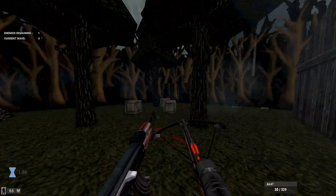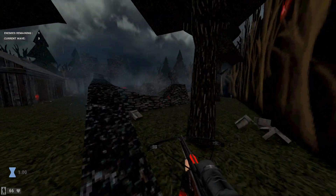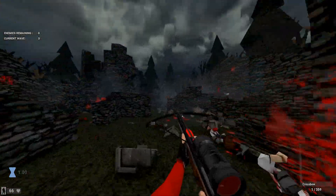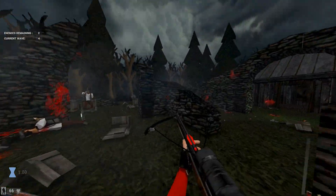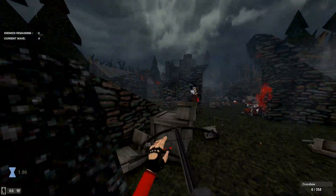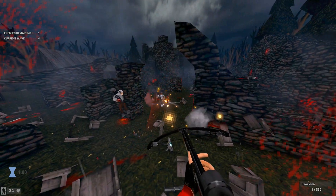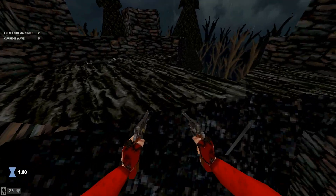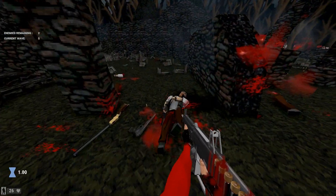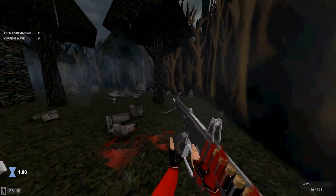We'll get the crossbow now. I'm curious — can you zoom in with the crossbow? Oh, cool, you can! So we'll go crossbow only, just so we can be try-hard. He was dead. Where's the Dusk crossbow though? I thought that was in here. Oh — impalement, nice. Oh, I missed.